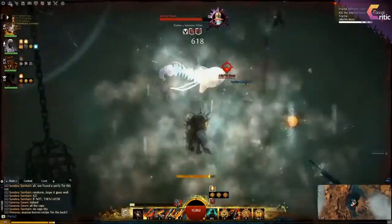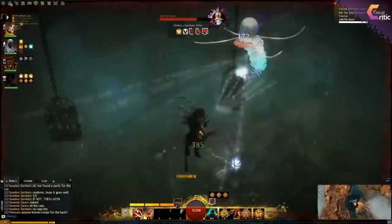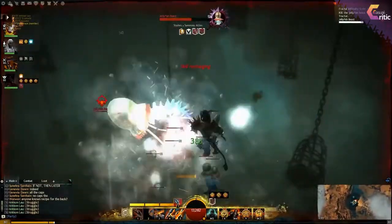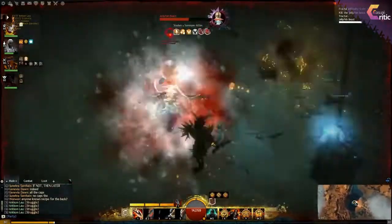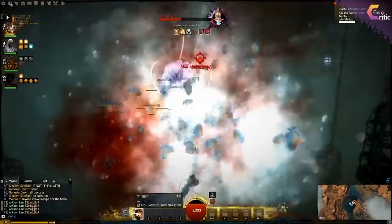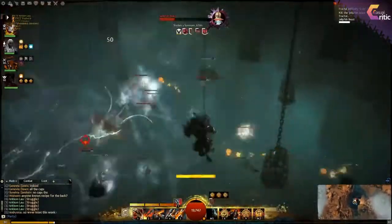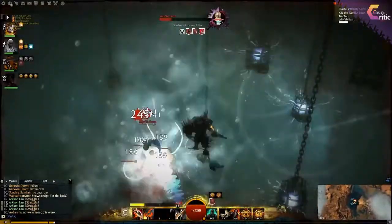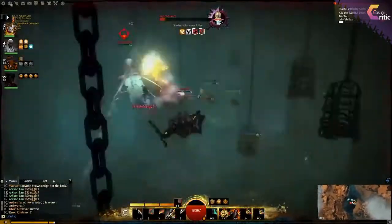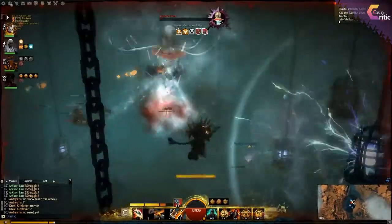The jellyfish creates electric fields you have to swim out of as soon as possible because they can do decent damage. During the fight, the jellyfish will summon smaller jellyfish, so try not to focus only on the main jellyfish — drop AoE damage as much as you can to thin out the smaller ones. Keep your main DPS on the jellyfish, stay away from electrified cages, and make sure you're at full health because it sometimes does an attack that destroys your armor, causing heavy damage.